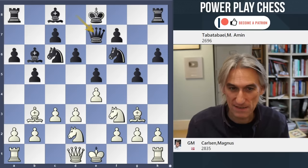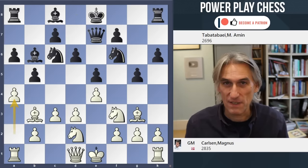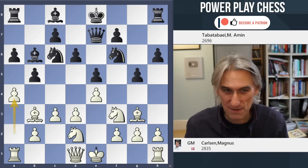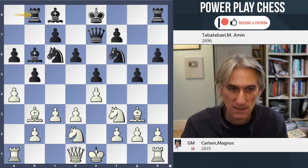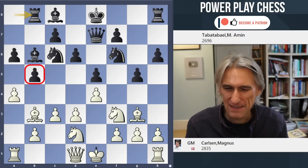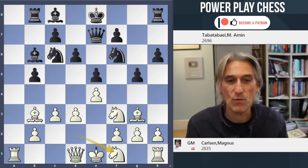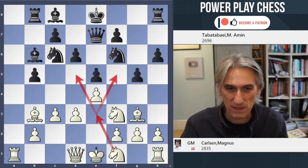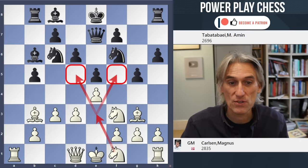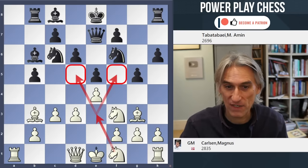Watch how Carlsen gets to that square. a4 - that's very often a nice move to just break things open on the queenside. You can perhaps use the a-file, typical of the Spanish. You exploit the fact that this pawn is just advanced a little bit too quickly. And Nf1 - the knight spins round to e3, looking at the two outpost squares on d5 and in particular on f5 as well.